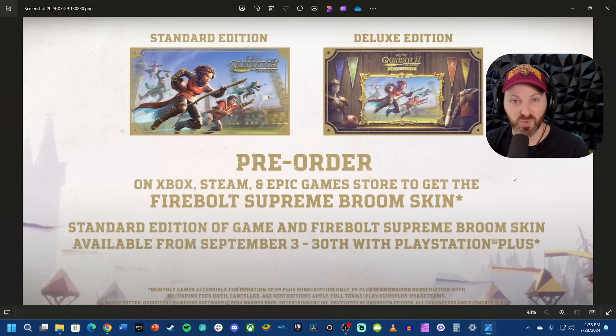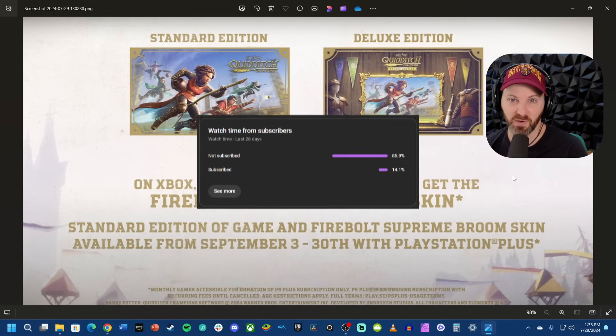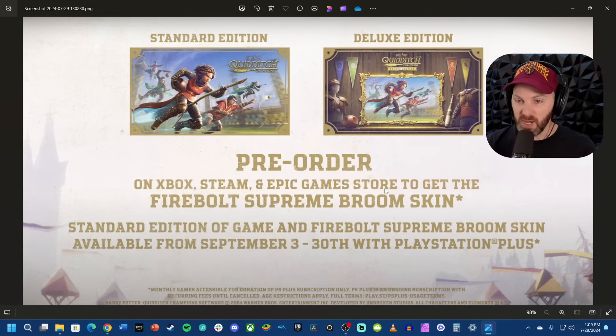Now, if you want to stay up to date on all things Wizarding World, make sure you subscribe to the channel. YouTube tells me that about 86% of you still aren't subscribed — what are you waiting for? Hit that subscribe button; it really goes a long way to support the channel. Then you can see it says pre-order on Xbox, Steam, and Epic Games Store.